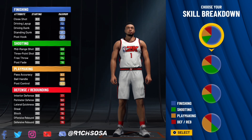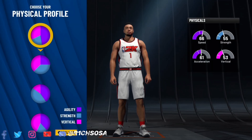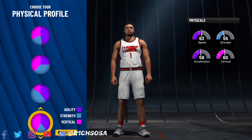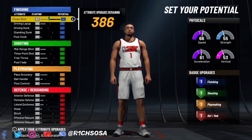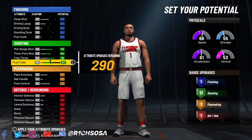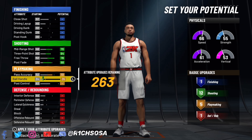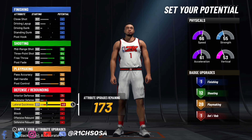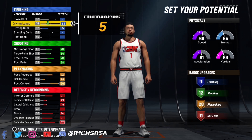I'm going to start by putting it under the center position, but for the pie chart you have to pick the full playmaking pie chart. For the physical profile I'd go with the fourth option — the speed one — with a 66 speed, 61 acceleration, 53 vertical, and a 55 strength. For shooting, I'm going to max out mid-range, three-pointer, and free throw, bringing post play up to a 68 for a total of 12 shooting badges. Playmaking: 72 pass accuracy, 43 ball handle, 94 post control, for a total of 28 badges. Defense gives us 11 total badges, and the rest of the attributes go into driving layup and driving dunk.